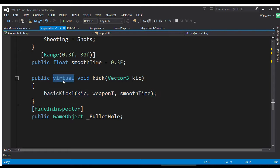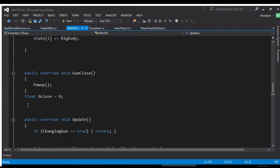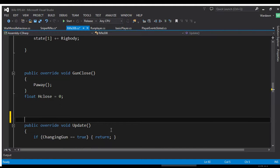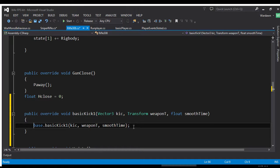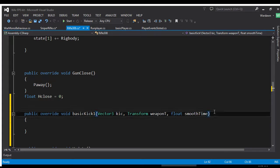See how kick is marked virtual — if we want to make a different kick, all we have to do is go into the weapon class and write public override. We are not going to call the base version. We can type whatever we want in here for a kickback, or if you don't want any kickback at all, just leave the override body empty. No kickback whatsoever — it's pretty flexible and I really like this.